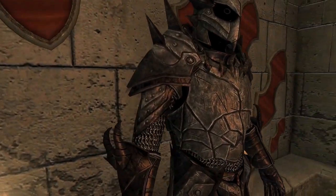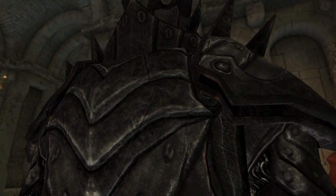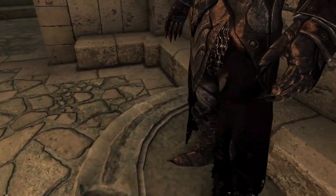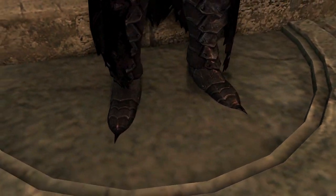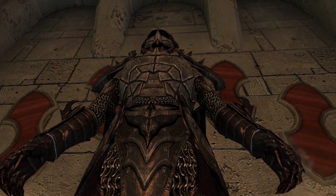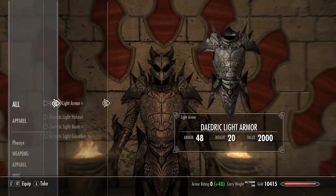The armor itself is very pretty — it's fairly high resolution. Getting right up next to it, the chainmail looks good and there's not a whole lot of texture stretching. It does come with a little robe down at the bottom. As for the Daedric boots, they're always the funniest thing because they've got these little points on them — like if you kick someone you could absolutely murder them. He's a pretty spiky boy.